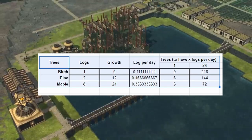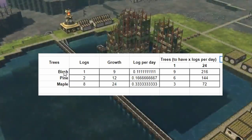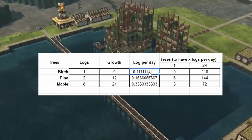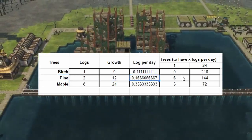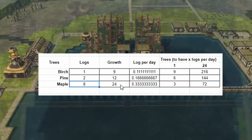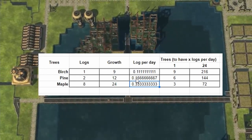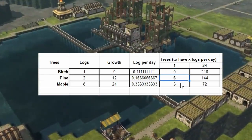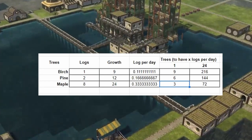Let's look at which tree is best to plant. The perch gives us 1 log, takes 9 days to grow — roughly 0.1 logs per day. The pine gives 2 logs over 12 days — about 0.16 logs per day, slightly better. The maple gives 8 logs after 24 days, bringing us to 0.33 logs per day, which is much better than either of the previous options.